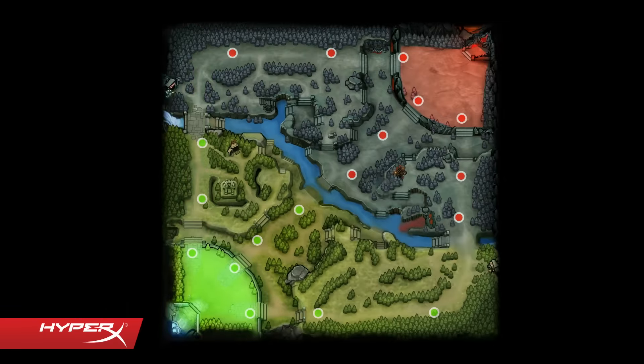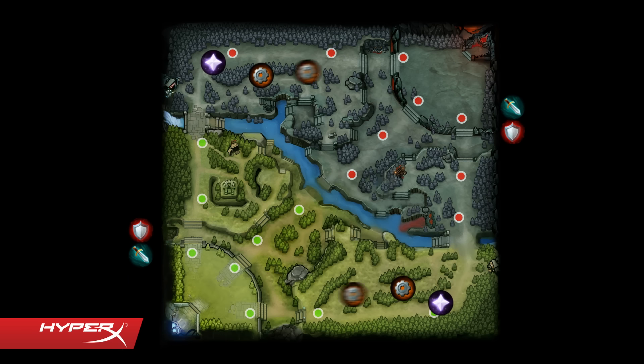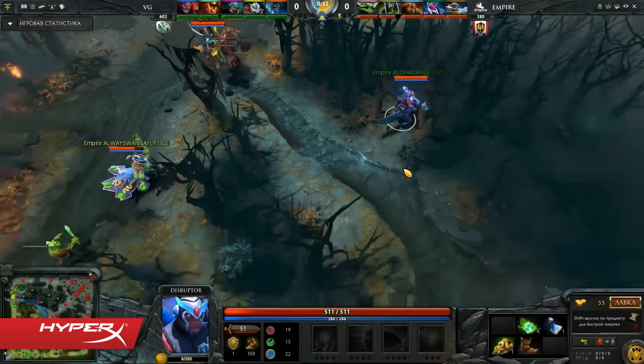So what is each lane used for? It's most common to have two supports, one hard carry, one mid laner, and one hard laner. We will go into detail about the separate roles later in the next episode. Usually the easy lane is for the hard carry. Supports are the ones in charge of pulling the neutral creeps and harassing the enemy hard laner. This allows the carry to free farm and be uncontested on his lane for the first few minutes of the game.